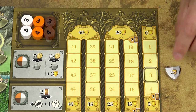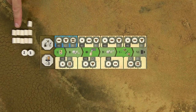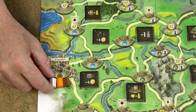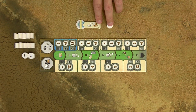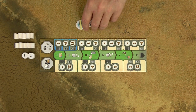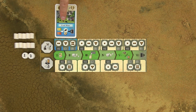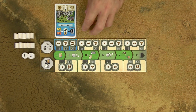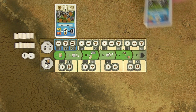Then place all your victory point markers on starting space number 3 of the scoring track. Then take 11 houses of your color and place one house on the starting city of the game, which is marked with this S symbol. Each player also has a bridge and ship, but these are not used in the first chapter — they are only used in some of the later chapters. Then each player takes the starting building coal mine, places it above the corresponding space of their player board, and places 5 good markers on the coal mine. Return any unused remaining coal mines back into the box.